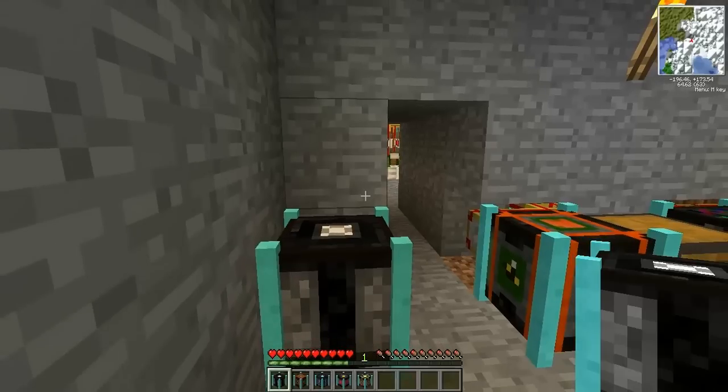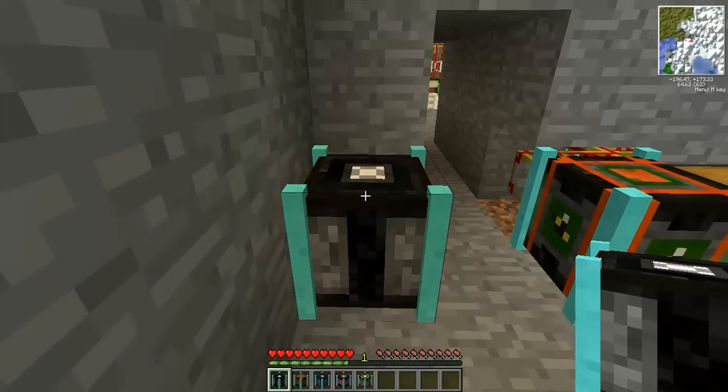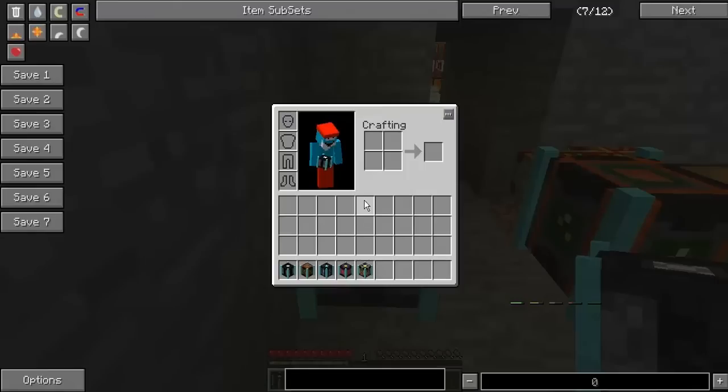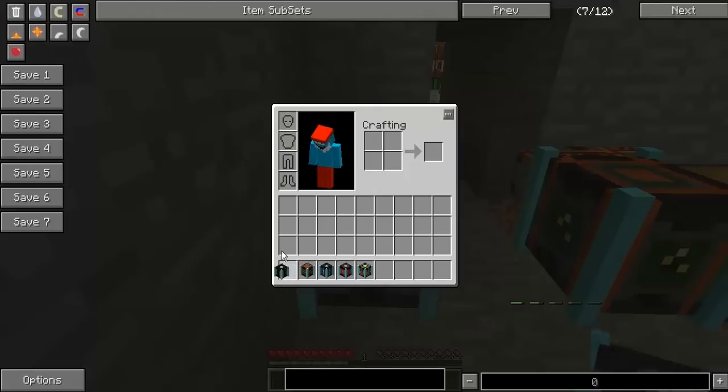Without further ado, on to the mod spotlight itself. The first machine I'd like to show you is the Advanced Genetic Machine - that is the basic building block of all the advanced genetics machines I'm about to go into. The recipe requires a nether star, that's right guys. It also requires the original genetic machine, a large circuit board, and six diamonds. And remember, this is only one component, and the main component of all four of these machines going forward.